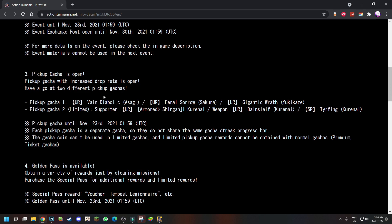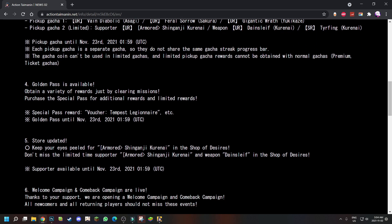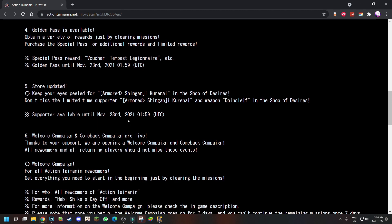Golden Pass store has been updated. Keep your eyes peeled on the Shop of Desires - the limited time Coordinai supporter and the Damesleeve weapon are available there. So you can pick them up in the Shop of Desires if you have the gems or desire currency.